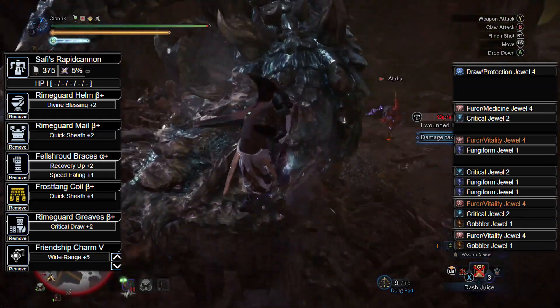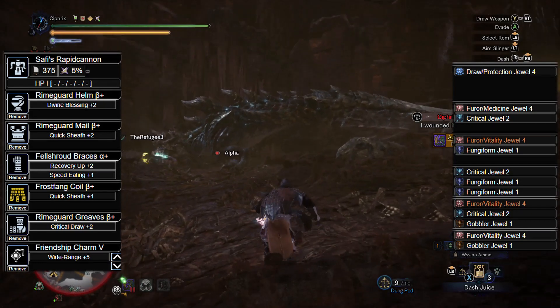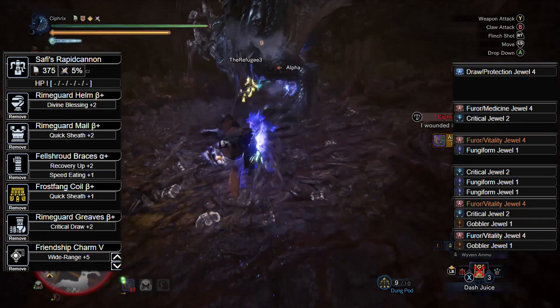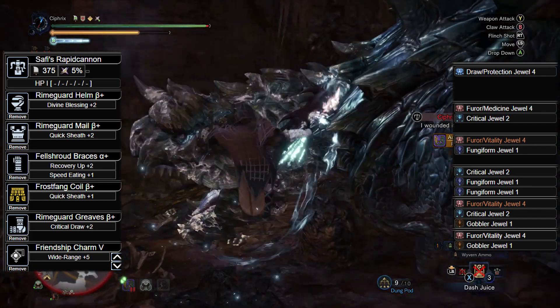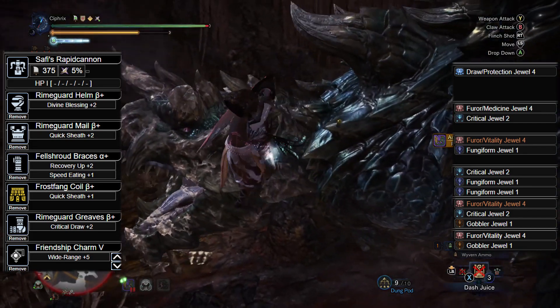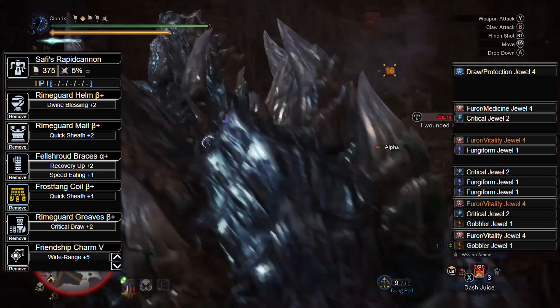The Rhyme Guard Mail Beta with Fuhrer Vitality 4 and Fungiform 1 Jewels. The Felshroud Braces Alpha with Critical 2 and 2 Fungiform 1 Jewels. The Frostfang Coil Beta with Fuhrer Vitality 4, Critical 2, and Gobbler 1 Jewels. The Rhyme Guard Greaves Beta with Fuhrer Vitality 4 and Gobbler 1 Jewels. And the Friendship Charm 5.